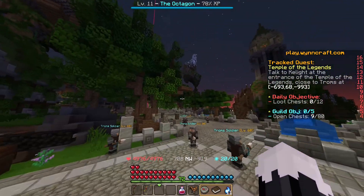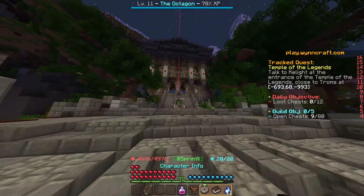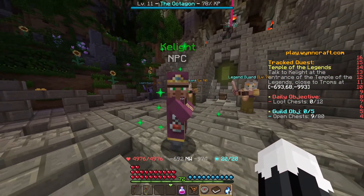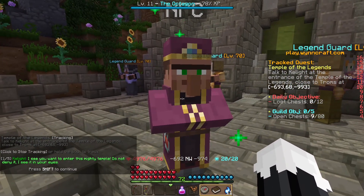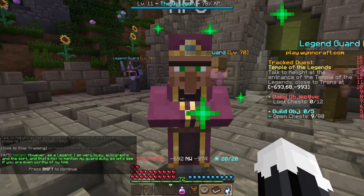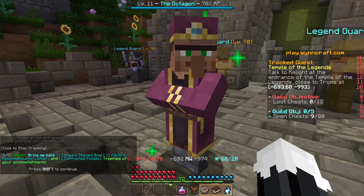So let's head over and see what it takes to enter the temple. I believe the person we need to talk to is Keylight. They say 'I see you want to enter the White Temple' — yes — 'Prove yourself worthy.' And I already have those items on me!